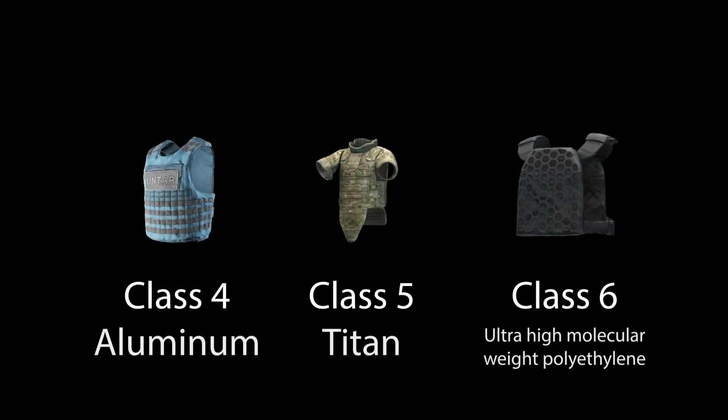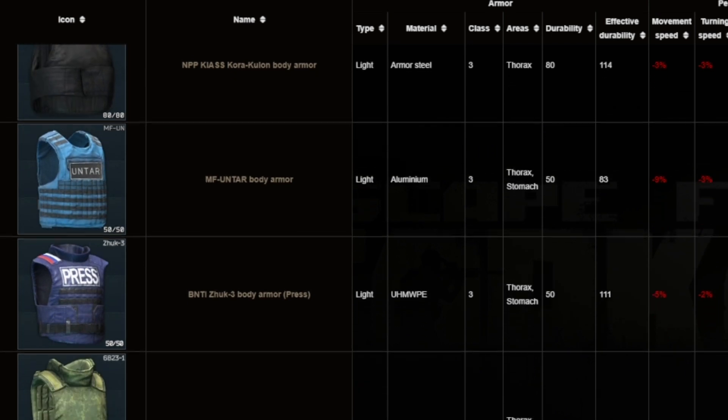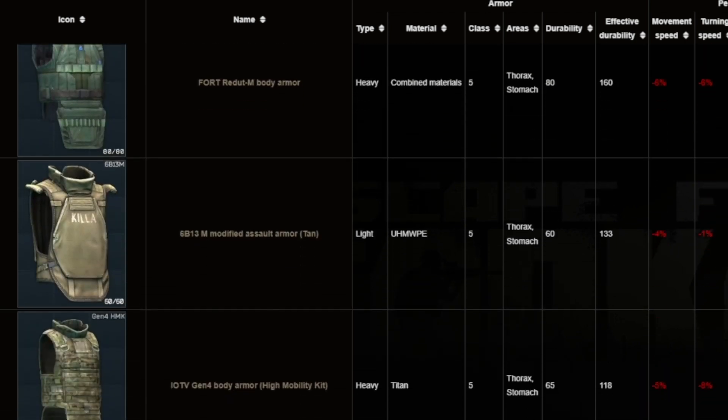Different armors have different armor classes, as well as materials. Generally, the higher the armor class, the better it'll be at stopping a bullet from penetrating it. The lower the armor class, like class 1, may struggle to stop even buckshot. The lowest armor class is class 1, and the best armor class is class 6. Most people will run armor classes 3 through 5, but it is also dependent on when you start the wipe, which we will cover later.